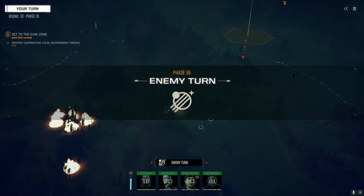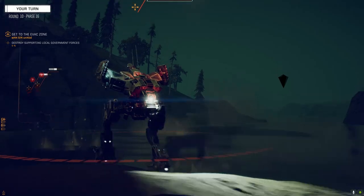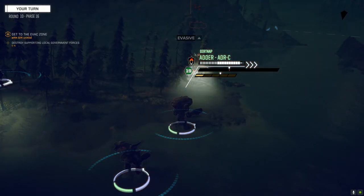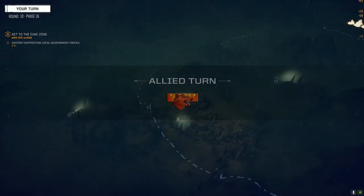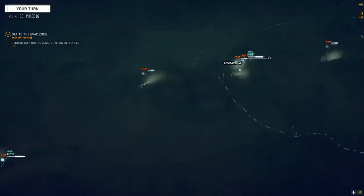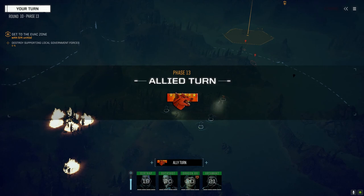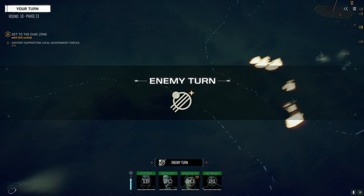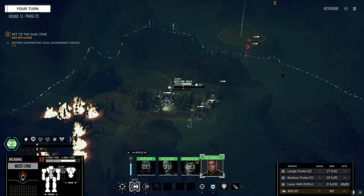If we can get some good C-bills off this planet, I definitely want to get that medium pulse laser. Armor low warning — this guy's got a lot of ATMs on him. Just stay back there, I've got this covered. They better not arrive to steal kills off me — that'll just be upsetting.